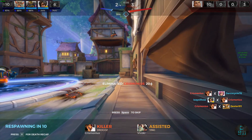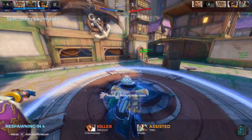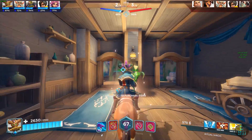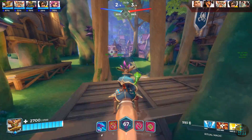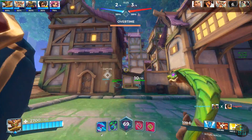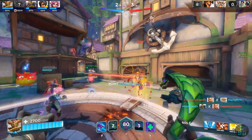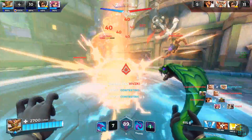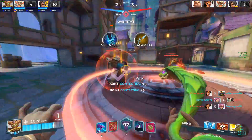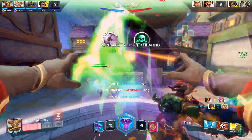They also have specific MVP poses, sprays, and emotes. What's really cool about the emotes and sprays is that they actually update with your level. So if you're level 15 and go to 16, the emote will update from showing level 15 to level 16. Right now it's only available for Drogos, Mave, Victor, Torval, and Lex, but look out for the next batch likely in OB 52.